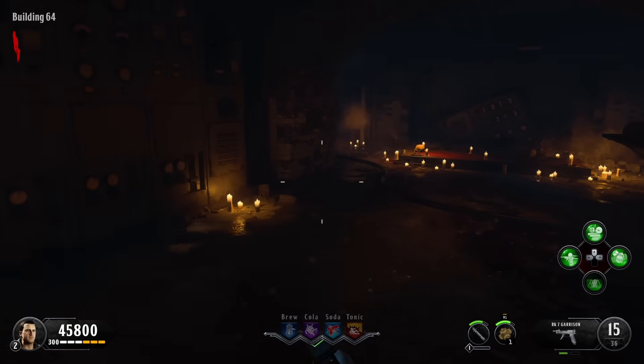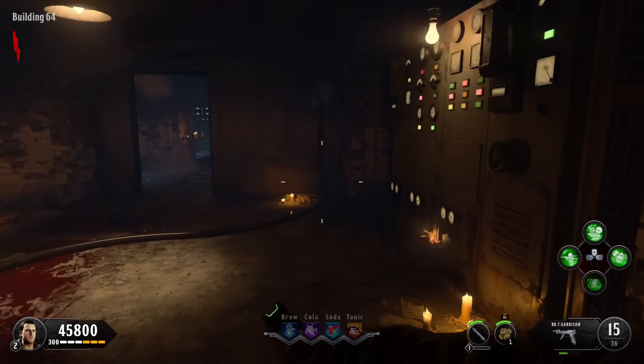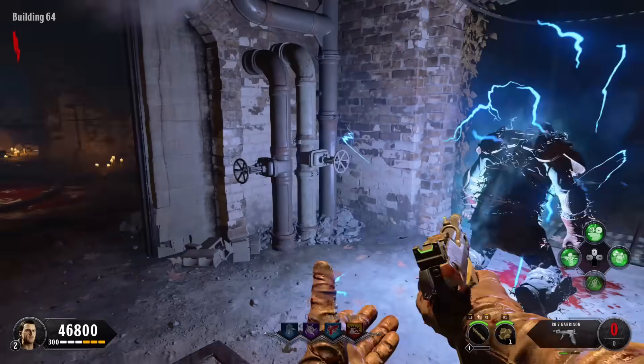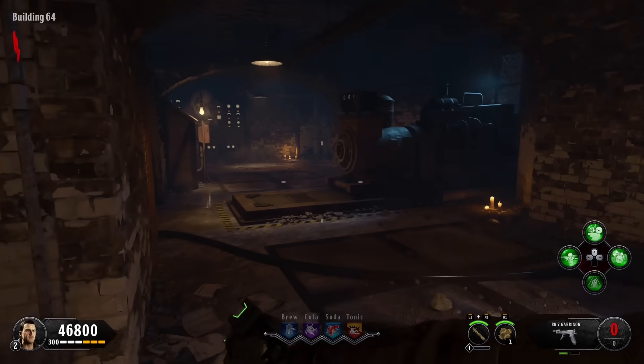You'll have two shield parts at this point, and you're on pretty good course for getting the Pack-a-Punch unlocked very soon. Go and turn on the power in this room here, and in the next couple of rounds or so, you should see good old Brutus spawn in. Kill him, and he'll give you the Warden's key.